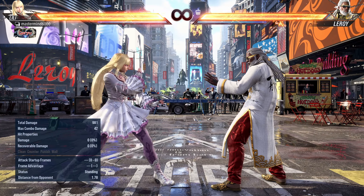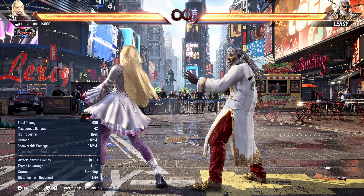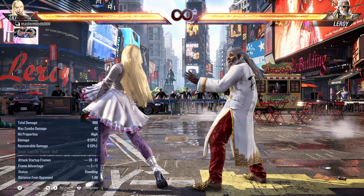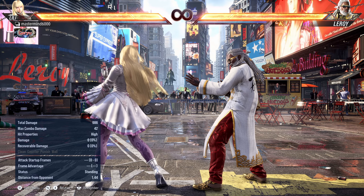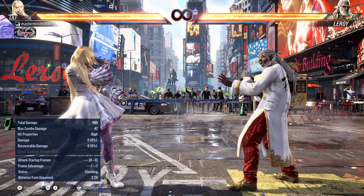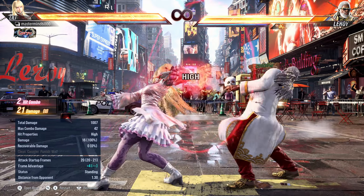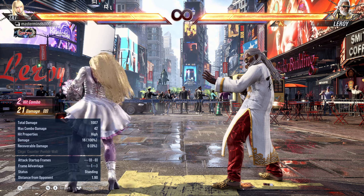Those extra two frames give the opponent the option to use mids, which is actually quite significant. If she throws out 1,1 and it gets blocked, it's now a tough situation — any character with a 12-frame mid eats her up alive, so she has to avoid that at all costs. The extra two frames of recovery were just to slow it down a little bit and help you recognize the situation.